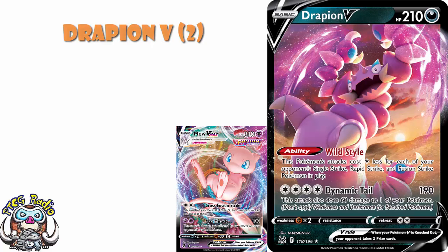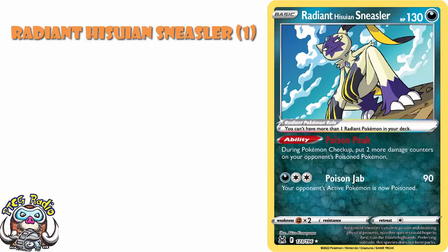And then one Radiant Hisuian Sneasler. One of the Radiant Pokemon didn't make the list because it's really an attacker — you're playing it or you're not. But Radiant Hisuian Sneasler is a very good card, because what this one does is it increases the amount of poison damage that poison Pokemon take by two. And like we said a minute ago with Pyroar, if you're playing a poison deck now or in the future, Radiant Hisuian Sneasler is one you are going to want to play. It's going to be your Radiant Pokemon of choice — it's one to bear in mind.